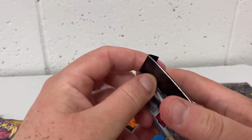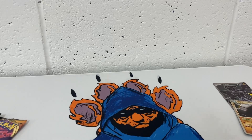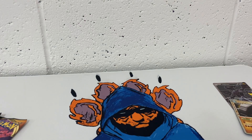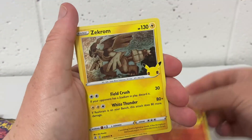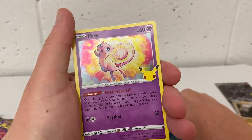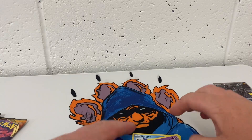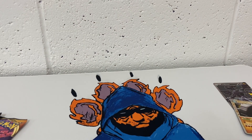Our next pack of Celebrations — if I can get into it. We have a — oh oh — Zacian, Keldeo, and we have a Mew. I like the Celebrations set because basically all the cards are holographics and they've got great artwork to them.